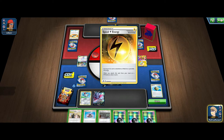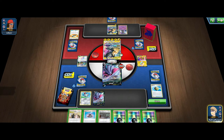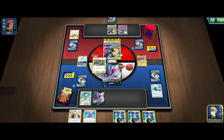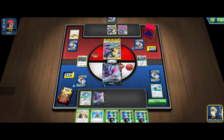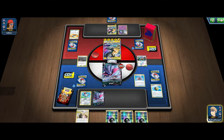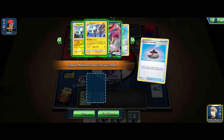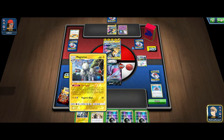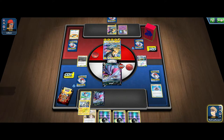We still get one-shot by that Tag Bolt GX, which is a little unfortunate — would have preferred to stay alive for a few turns. But we are hand locking our opponent and putting them into that top-deck mode that we want them to be in. So what can we do here? I think we can Mallow and Lana Switch, actually. We can Surge and Green's for the Counter Gain and Evolution Incense, but we wouldn't have... shoot, I think we're just missing a card.